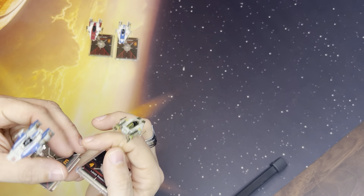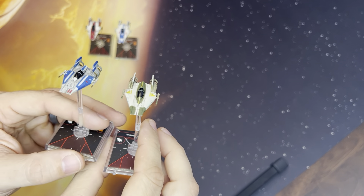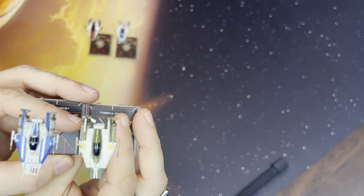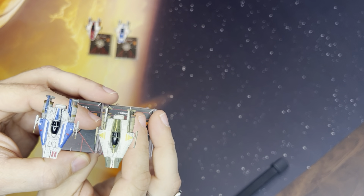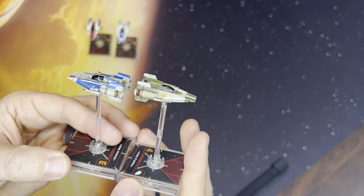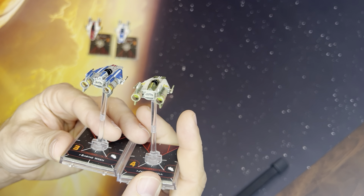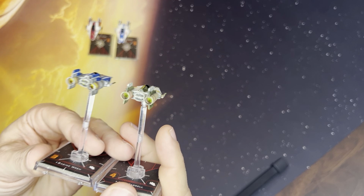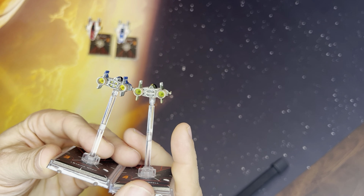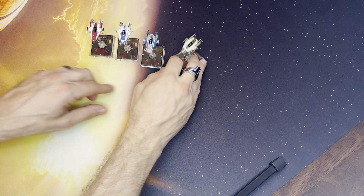Later, they released another expansion pack referred to as the Phoenix Cell Squadron Pack. As you can see, it's another simple color change with different variations in paint scheme, but still the same model, same ship. It still has the thrusters in the back — just a little bit of a deeper color this time. That is all of the A-Wing stuff right there.